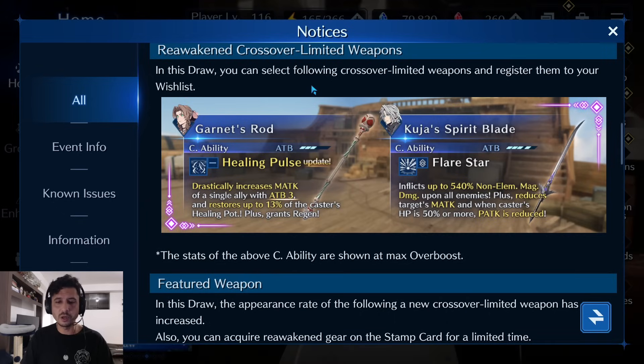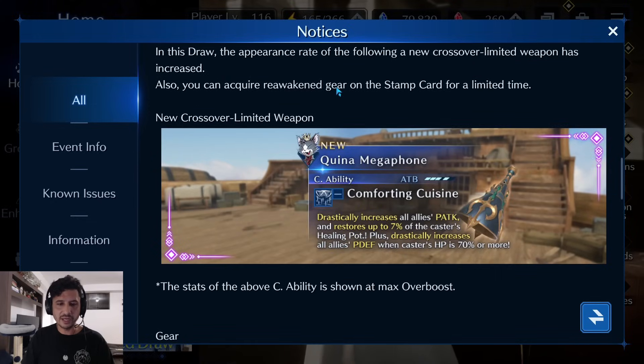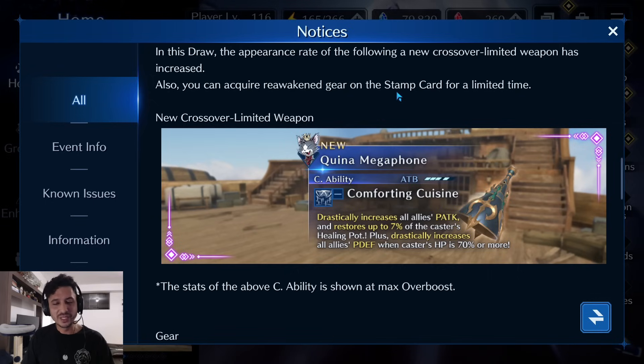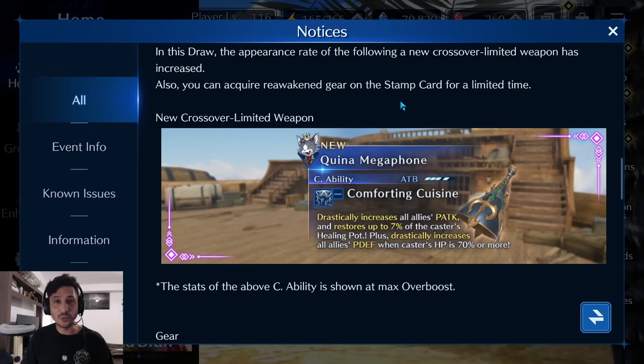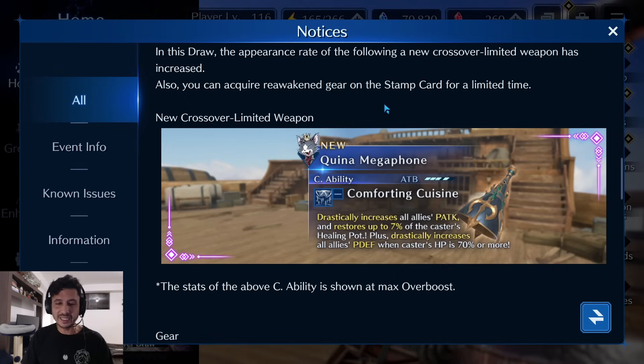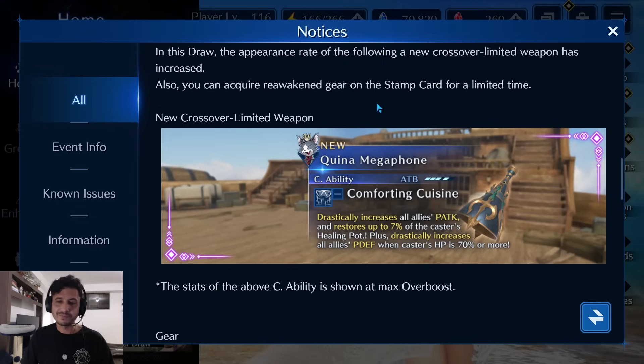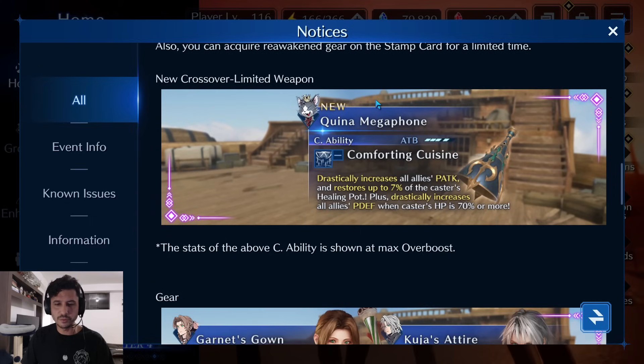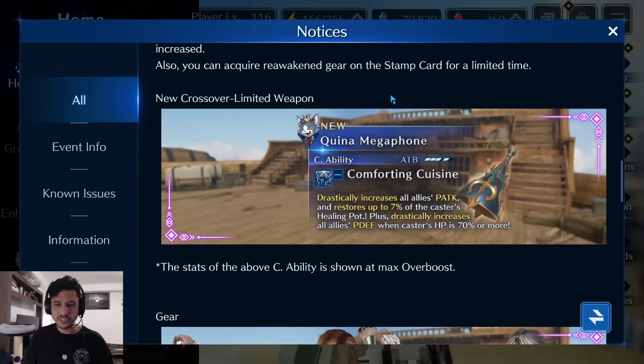I'll put up a 'to pull or not to pull' video on this banner next as my next video covering Cait Sith's weapon in more depth. The new crossover limited weapon is the Kina Megaphone. This was such a good opportunity for a Kina costume — the fact that we've gotten two weapons back-to-back weeks without costumes is disheartening. The FF9 crossover does seem like it was put together at the last minute, which might explain the lack of costumes.